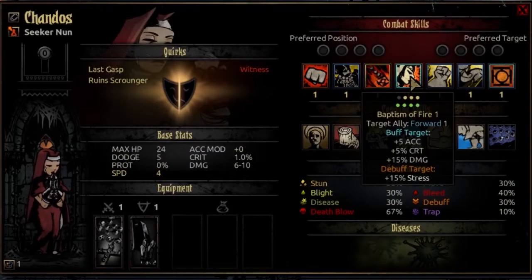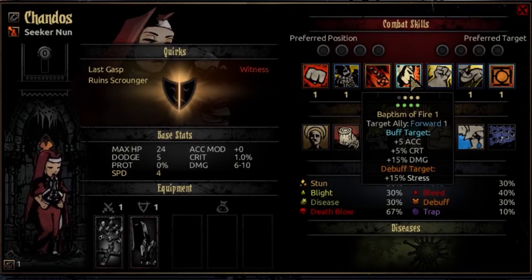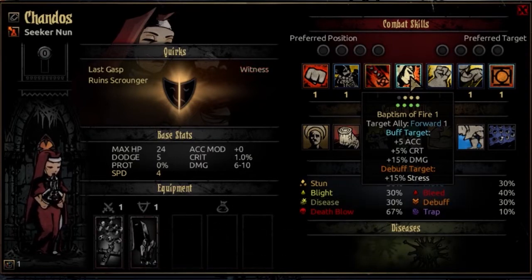The fourth combat skill is Baptism of Fire. It's usable from rank 1, 2, or 3 and targets any allied rank. You target an ally, move them forward 1 rank, and buff that target plus 5 accuracy, plus 5% crit, and 15% damage. In exchange they will be debuffed for plus 15% stress. These are great offensive buffs to give your ally. Overall it's a fun move if buffing an ally's damage output is your consideration.